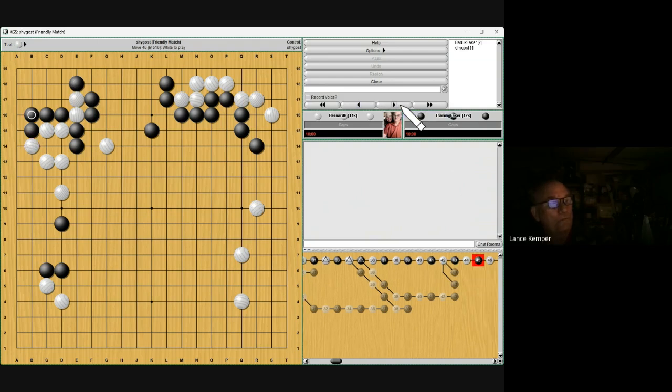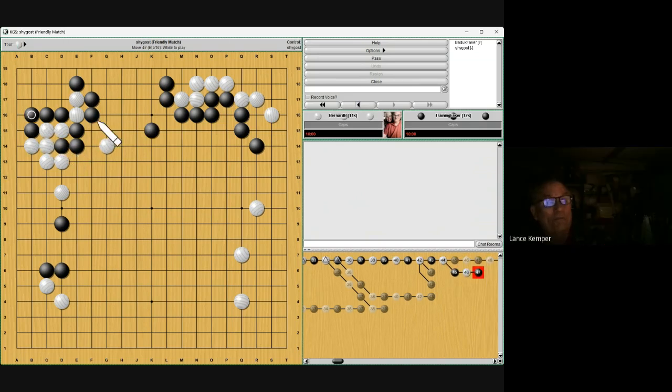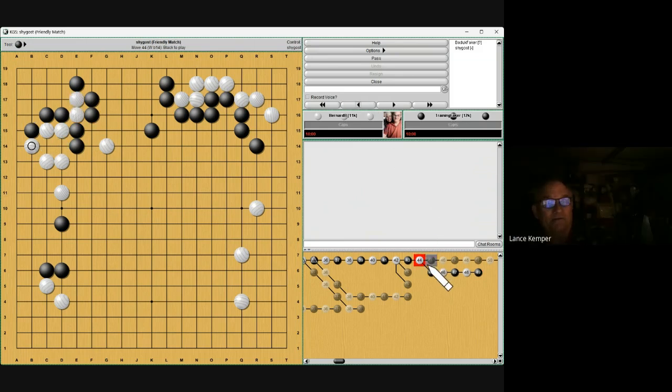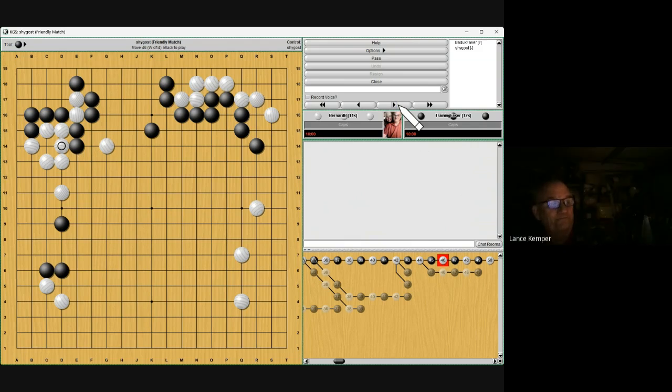This move is fine, but notice he can get an eye. But if you play atari first, he can't. He cuts you — but you already dealt with that. You can get rid of the eye in sente. I missed the forcing move.